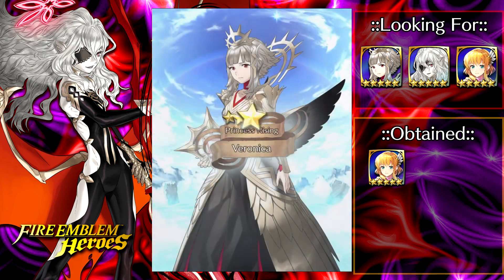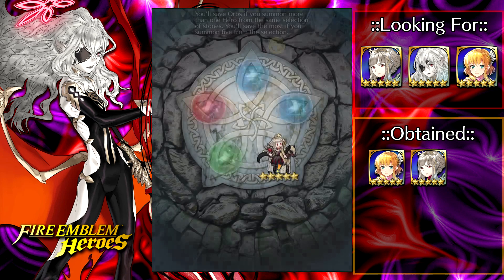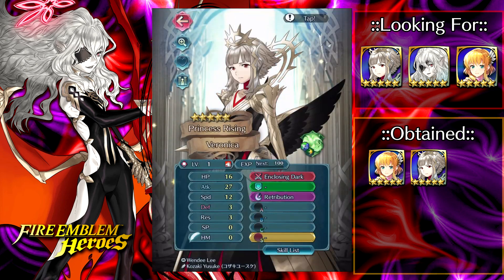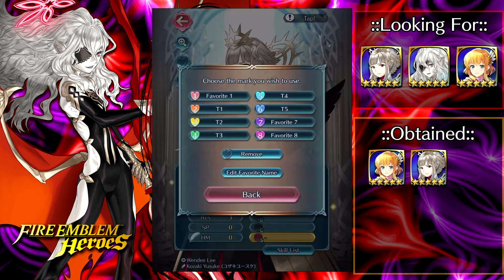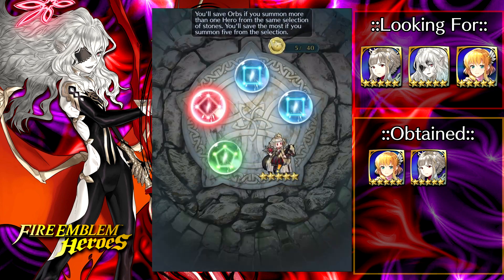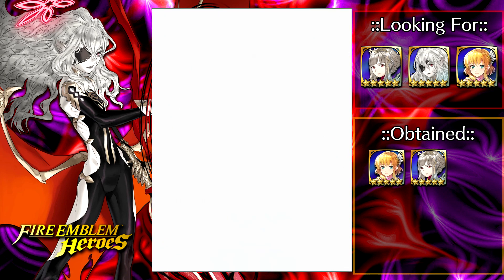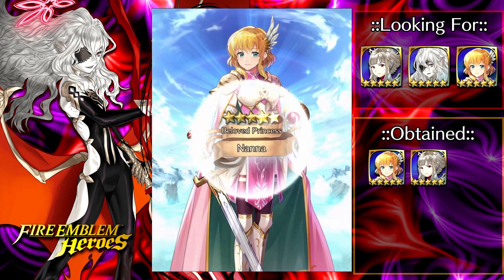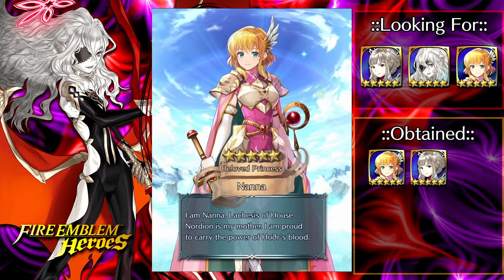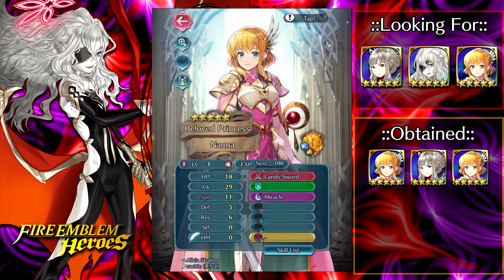Two out of three down already — we have Nana and now we have Veronica in the hatch. This Veronica is plus attack minus defense, which is perfectly fine by me. I hadn't checked IVs yet. Your boy was sleeping like a baby awaiting mommy's drop into the game. And yo — what is going on? We just pulled Nana again, this time plus attack, which is way better. We'll merge the minus speed one into the plus attack one.